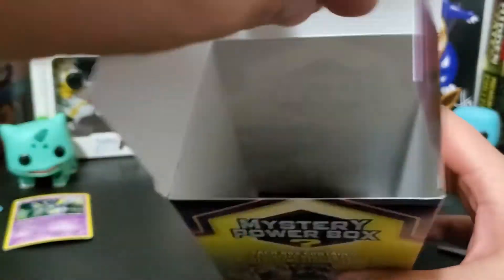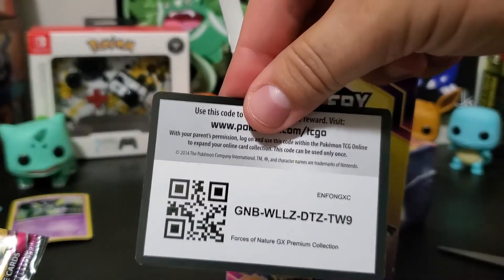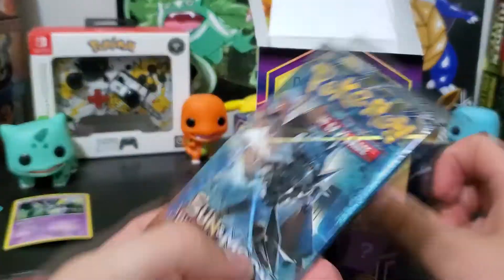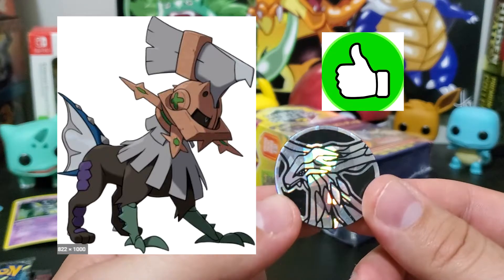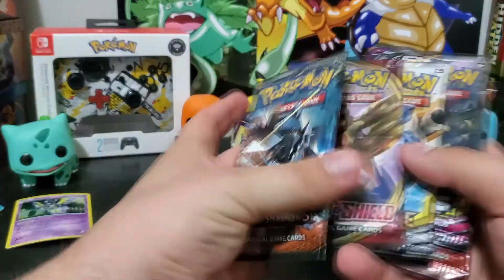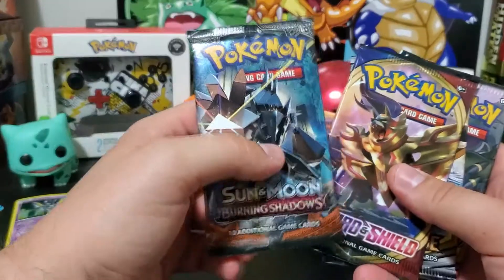Let's see what packs we got. We've got a Crimson Invasion — there's a code card if anybody wants to use it — Forces of Nature premium collection GX, a Unified Minds pack, a Cosmic Eclipse, a Sword and Shield, and a Burning Shadows pack. So no vintage pack in that box. The coin looks like Xerneas.